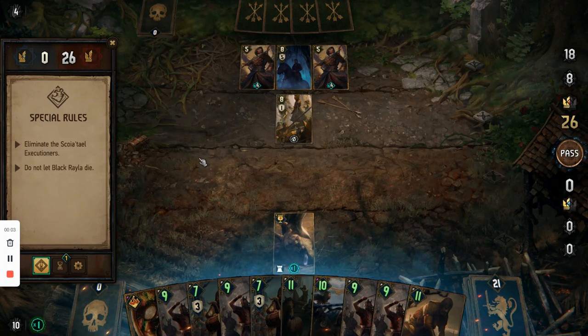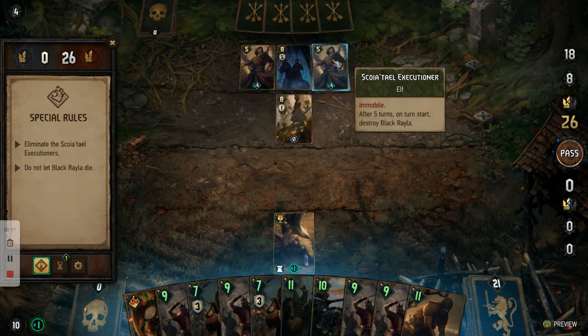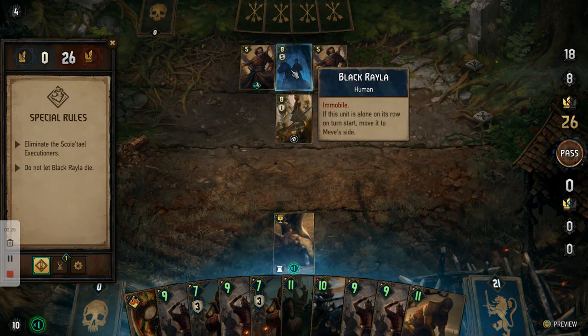Welcome back everyone, it's Electrified 90s, and in this video I'm going to be talking about how you save Black Rayla from the ScoiaTel Executioners. You've got a ScoiaTel Executioner on either side — they're immobile — and after 5 turns on turn start they destroy Black Rayla, so as long as either of these two are present, Black Rayla will die.